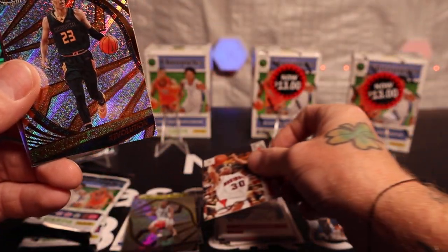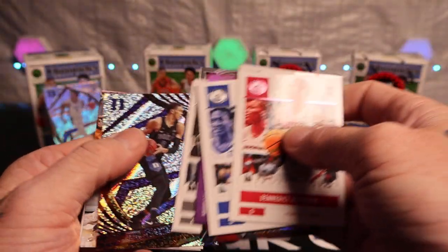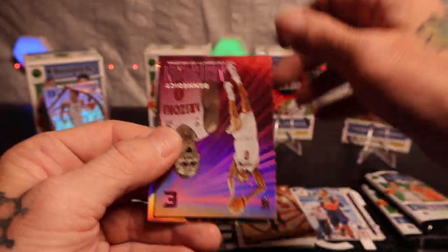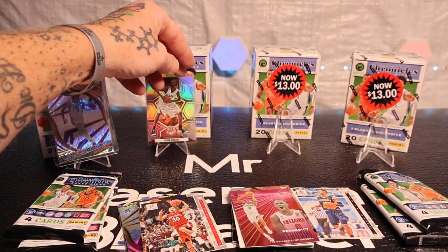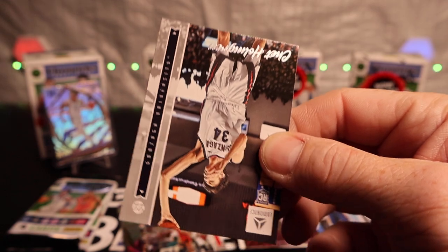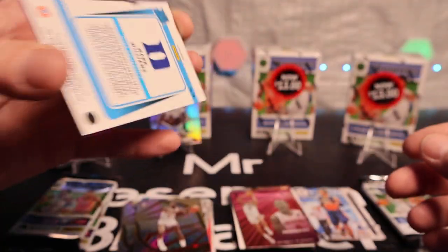Alright, here we got another Steph — I'll put it down quick, all the Stephs over there. Let's see how many we pull in this video. Patrick Baldwin Jr., got Ben Matherin, and we got a silver Kevin Durant — we'll throw that one up there. Silver KD Mosaic. Oh yeah, forgot about Chet. Dominique Wilkins. Beauchamp, Mark Williams on the pink.